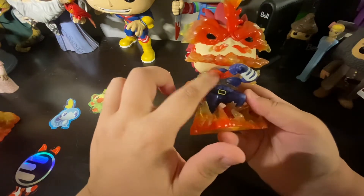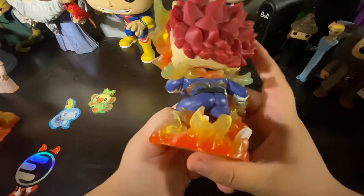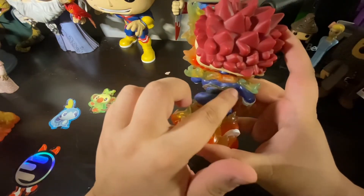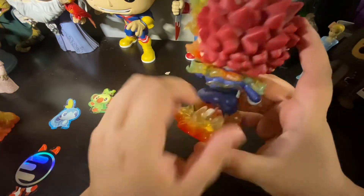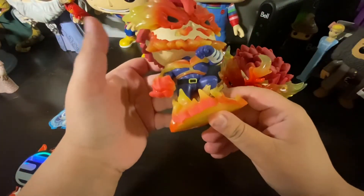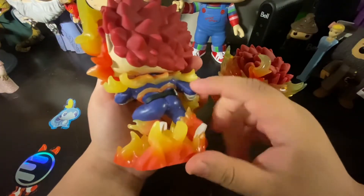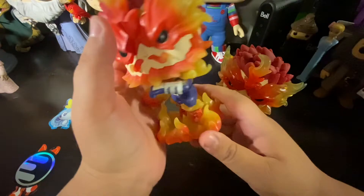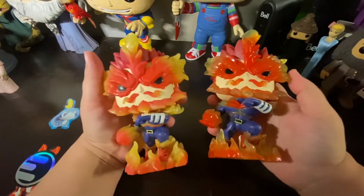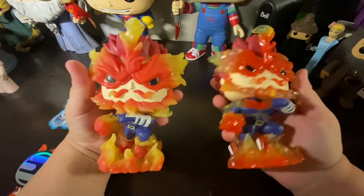But where this pop loses me is right here in the middle. I wish they did more of a solid color — you can see it really well back here, but they just missed the mark on this backing and it kind of blends in with the belt. I don't like it. This is where Funko on the exclusive really executed that separation.